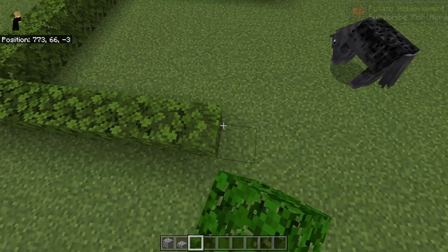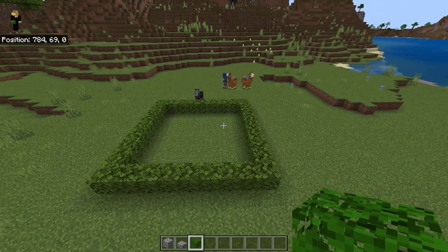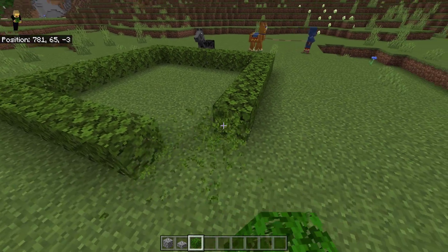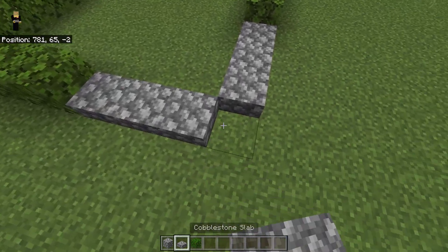Once you have all of that out of the way, grab some leaves and build a 9x9 square out of leaves. We're going to pick a corner which is going to be the front of the farm — whatever corner you pick, this is going to be where the iron golems end up.